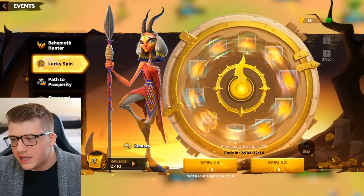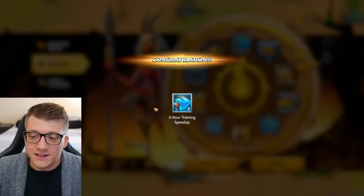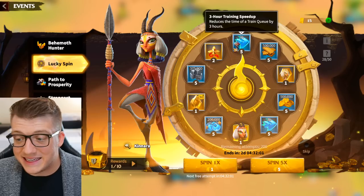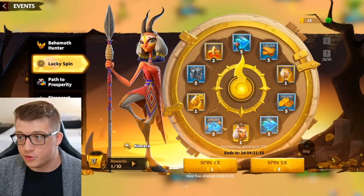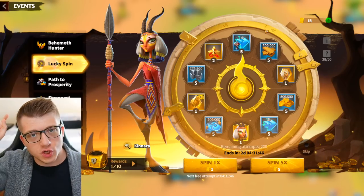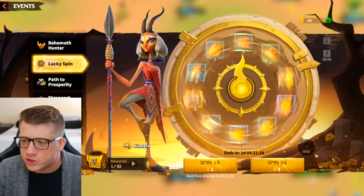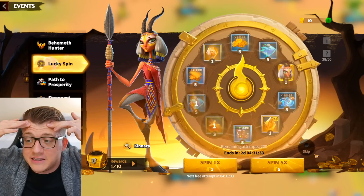Let's go and do our free spin — that animation is epic! We got a bunch of training speed ups, which is arguably what I need the least on this wheel right now since I'm still trying to get to City Hall 25 and you don't really need to train troops for that. But let's go all in with our first 5-spin of the video. We get more training speed ups — we don't need that — some metals, which are also two of the things I need least.